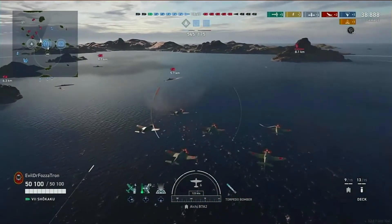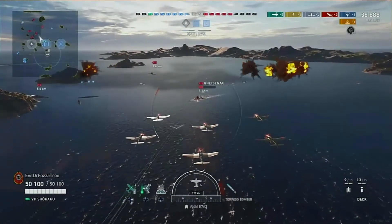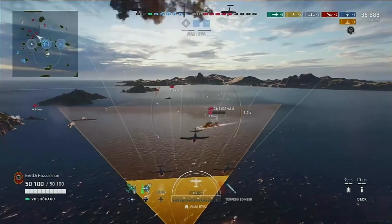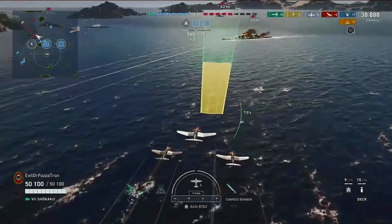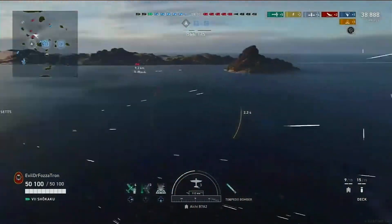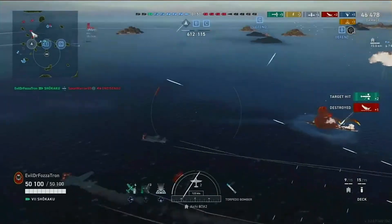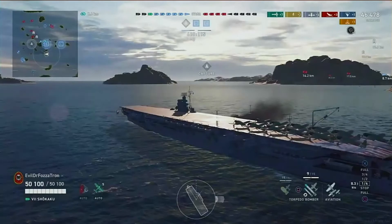Looking at the Gneisenau now, making sure to swing a little bit wider so you get a longer run in on these torpedoes and really narrow that launch angle. The Gneisenau is a decently fast ship, so you have to make sure to aim decently far in front of it or right at the nose - which Focitron does a great job of doing. He gets the torpedoes off, lands two of them, and gets kill number three.